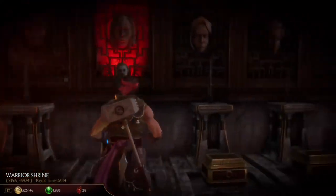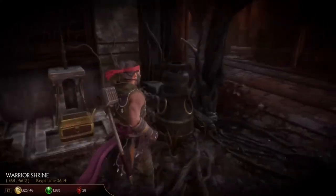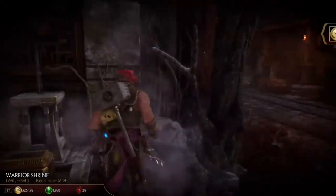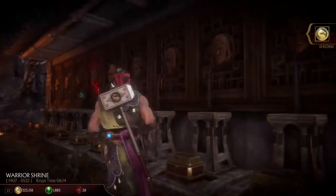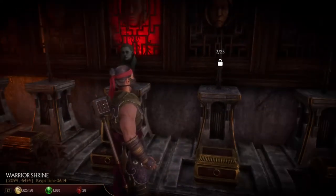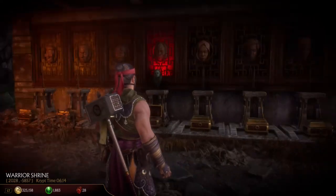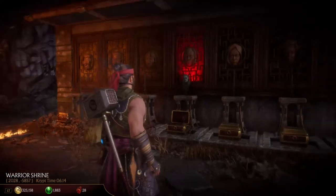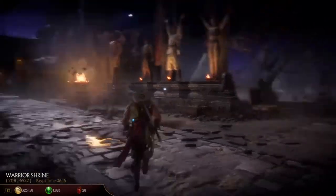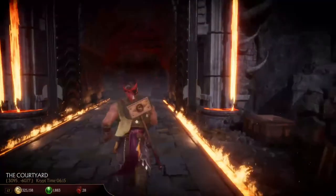Next up is the heads. You need to get 25 fatalities on every single character — you have to fatality one person 25 times. For example, I did it to Cetrion. Then you open the box down below and you get cosmetics and calling cards, and with Cetrion specifically you get her amulet, which is another key item.